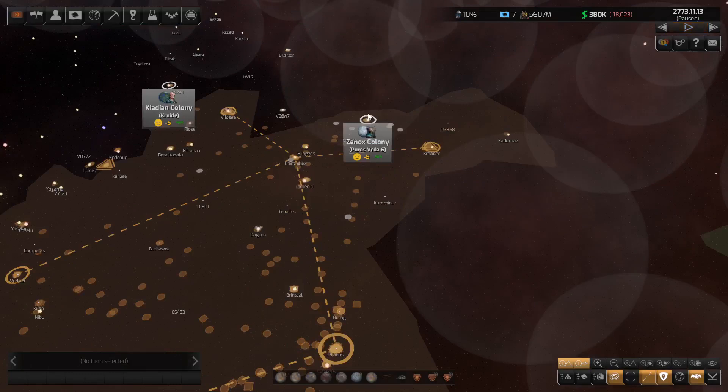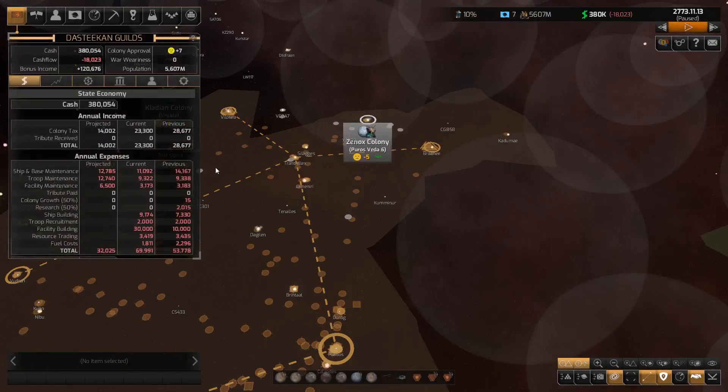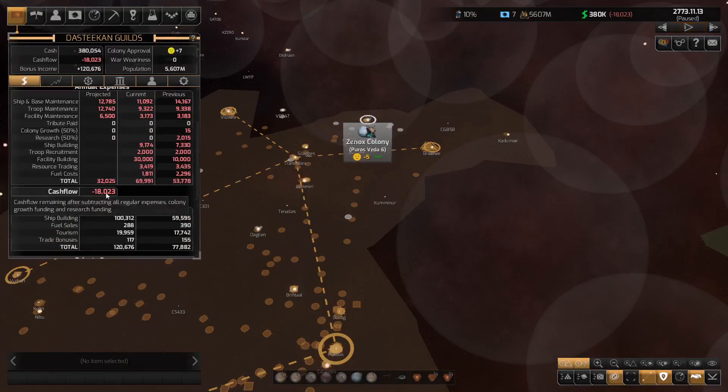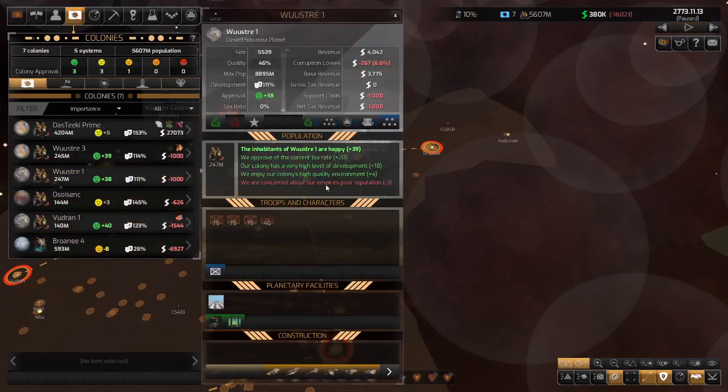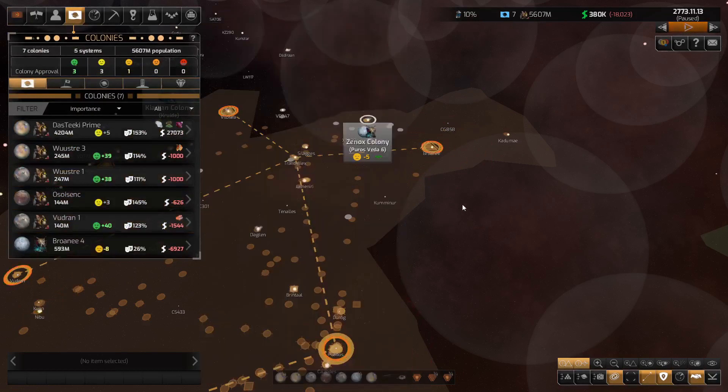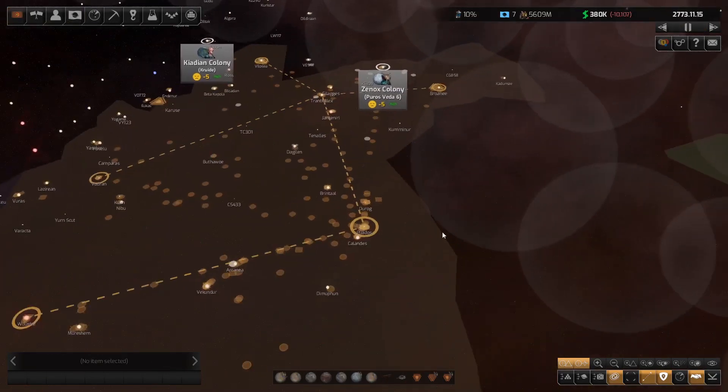We can go and take this other colony. What's our money situation? We've got negative 18,000 at the moment — nothing has had a chance to pick itself back up. Let's just sit back and wait; unpause the game and continue on.